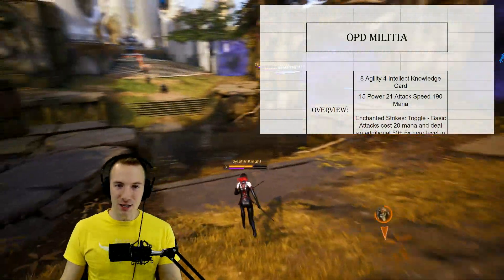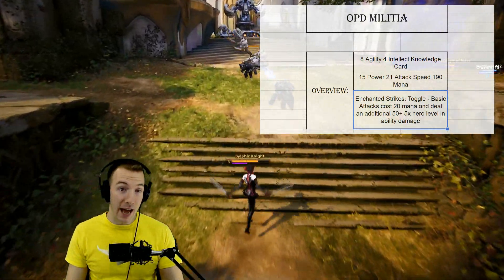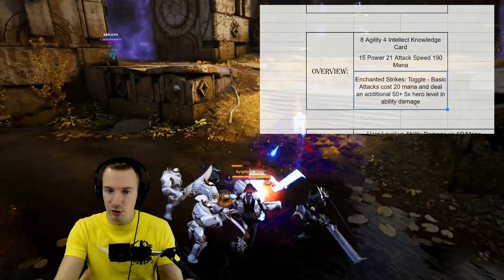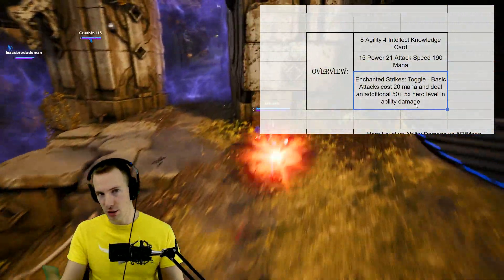What does the math say? What is the TLDR? Basically, the toggle active has changed. It now scales with hero level — 50 plus 5 times hero level in ability damage per hit. Still costs 20 mana.